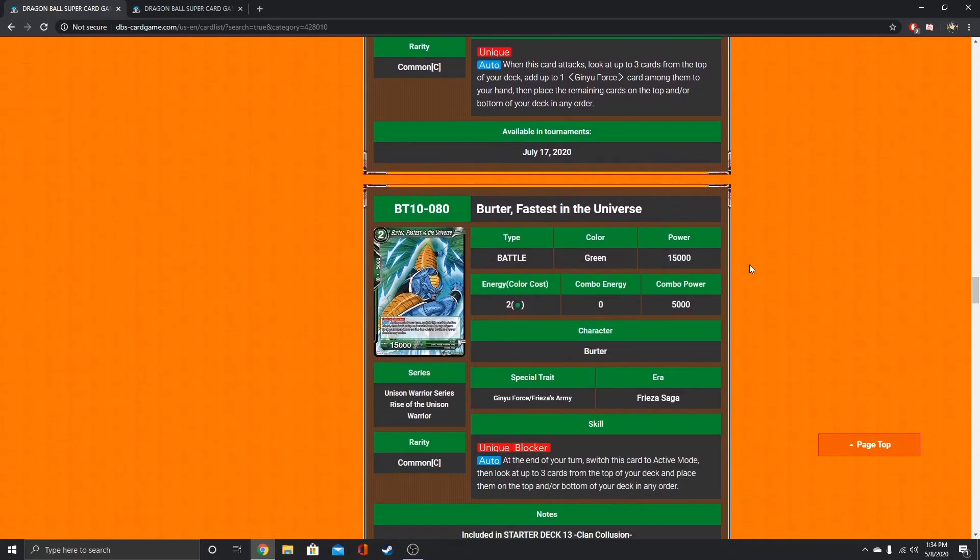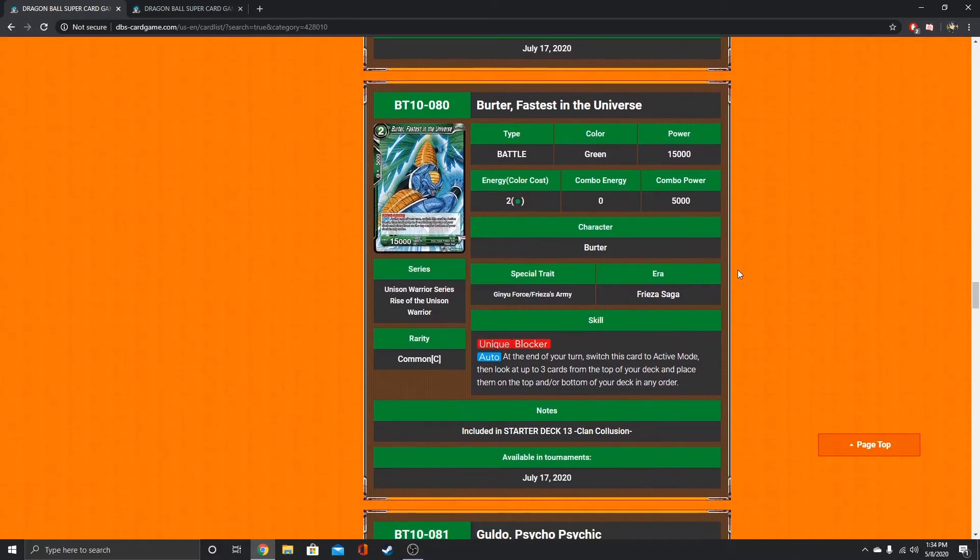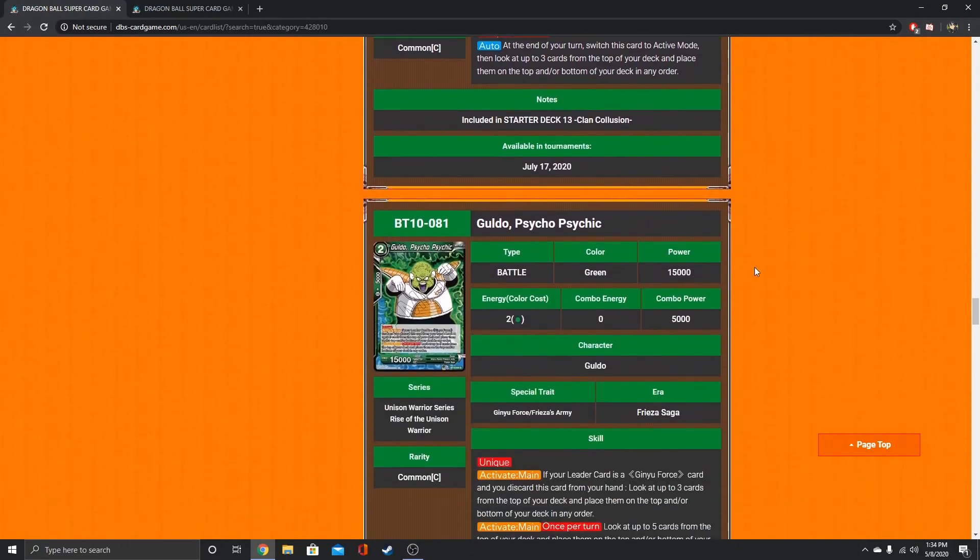Burter, fastest in the universe — unique, blocker. At the end of your turn, switch this card to active mode, then look at up to three cards from the top of your deck and place them on top or bottom of your deck in any order. Also insane that they're doing that with this one.